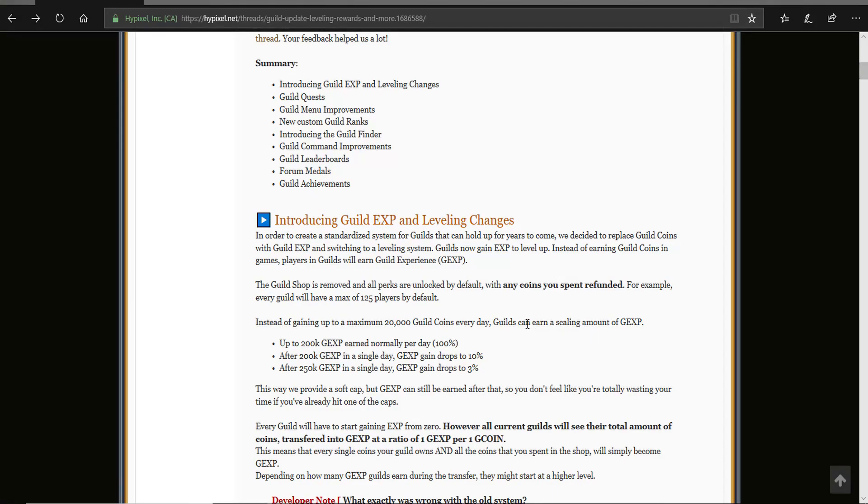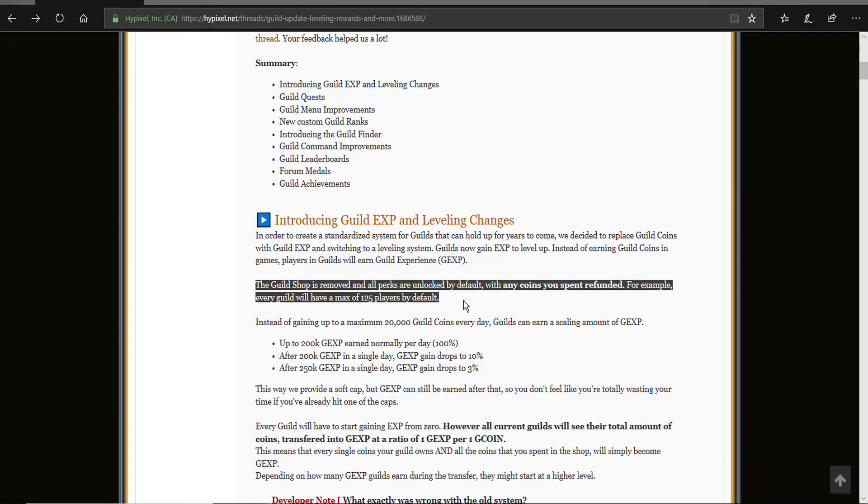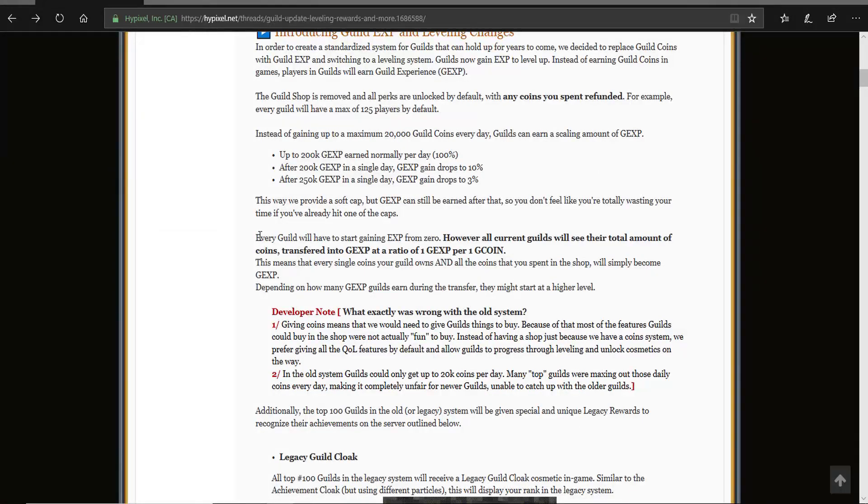They are introducing XP, so instead of gaining up to a maximum amount of guild coins every day, guilds can earn a scaling amount of guild XP up to 200k. Guild XP earned normally per day is 100%; after 200k in a single day the guild XP gain drops to 10%. The guild shop is removed and all perks are locked by default, with any coins you spend refunded. Every guild will have a max of 120k of favorite bars by default.